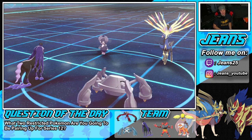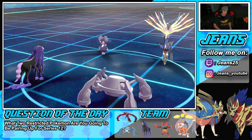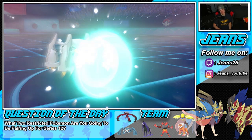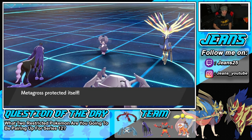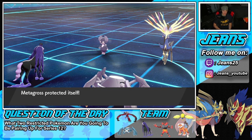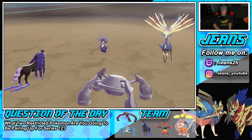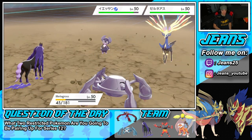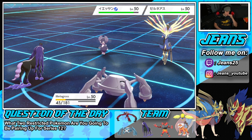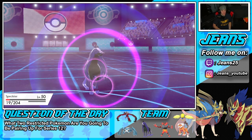He ends up protecting Xerneas — I'm totally cool with that. He comes after my Metagross. We slow down Indeedee a little bit, and maybe we can get off another turn with Spectrier. Bulldoze is coming out, slowing down these guys. I'm not worried about the Indeedee — I'm worried about Xerneas. He drops a Psychic into Spectrier, and Spectrier goes down.